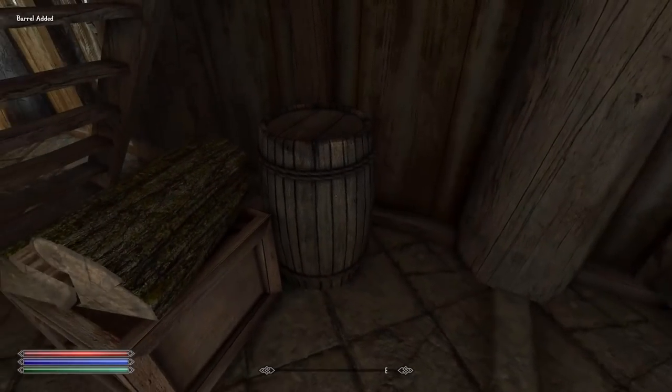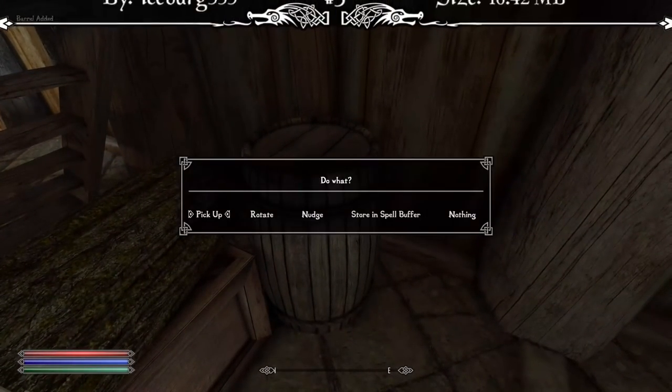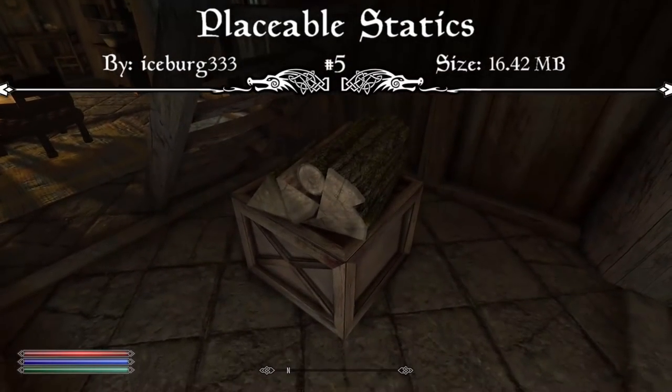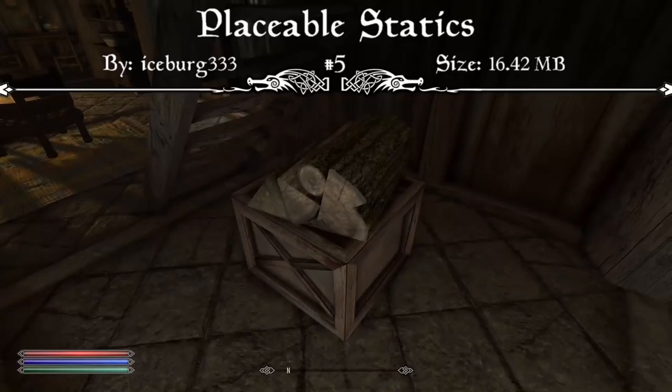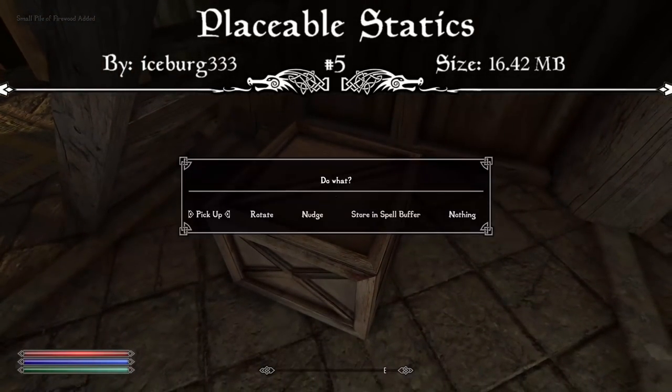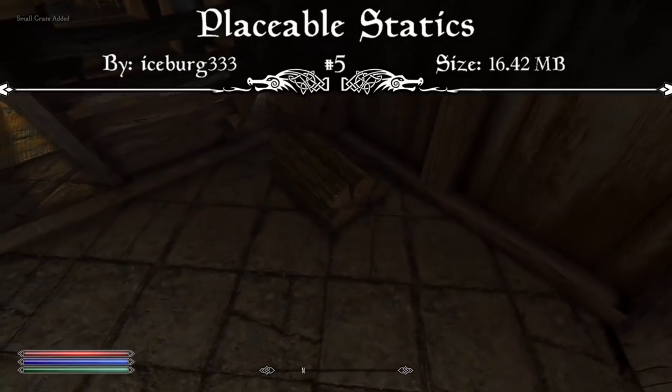Now that all that's out of the way, we can jump into my favorite mods. Starting us off, we have the Placeable Statics mod. This is a huge mod that allows you to customize your house in any way that you see fit. The mod page reads: have you ever felt like you should be able to redecorate your house in any way that you want? Shouldn't you be able to move chairs, beds, and then be able to use them where you put them?